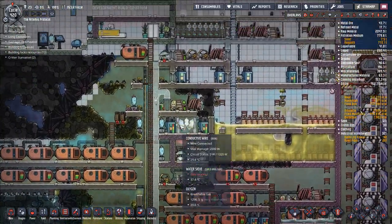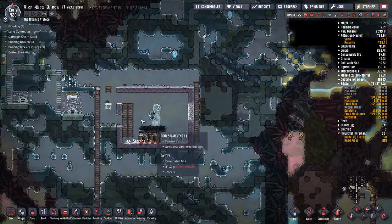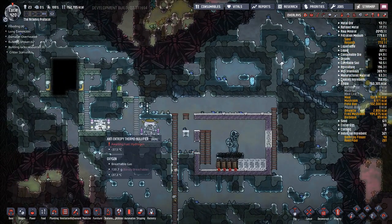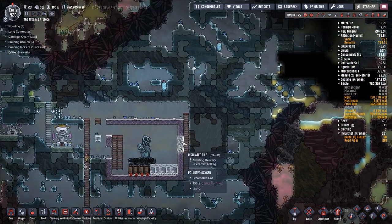I think we're going to cut the episode here. When we come back, we're going to focus on getting more of our geysers up and running and getting them producing. Maybe do something with these anti-entropy thermal nullifiers — we'll see. I'll see you guys in the next one.